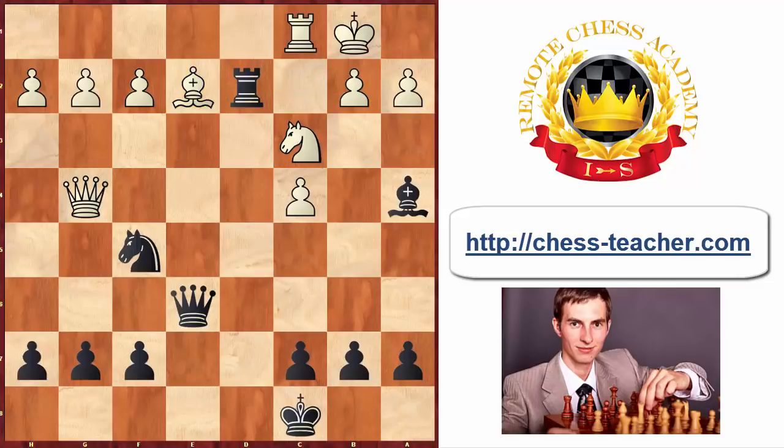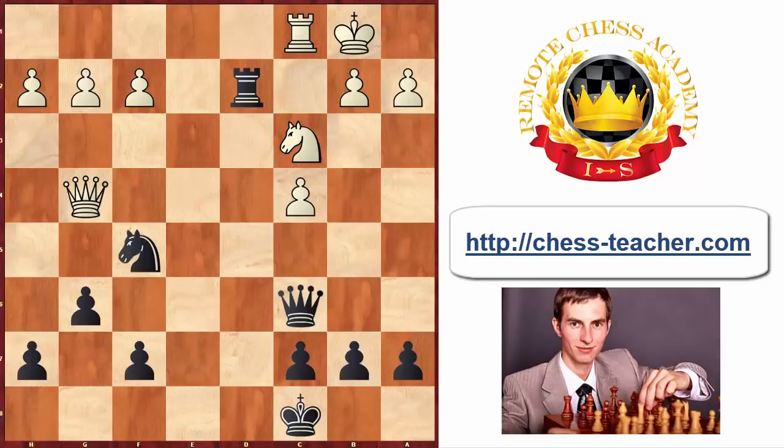White played rook c1, bringing his last piece into play, and black replied with pawn to g6, protecting the knight so that the black's queen can do something more aggressive. White played bishop f3, removing the bishop from the attack of the black's rook. Because of that, black also has to move his bishop — previously if white had grabbed the bishop on a4, black could recapture the bishop on e2, but now white has removed it, so black plays bishop to c6. The bishop is straightened off and white played knight to d5.